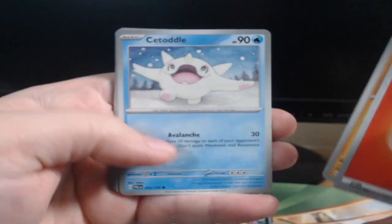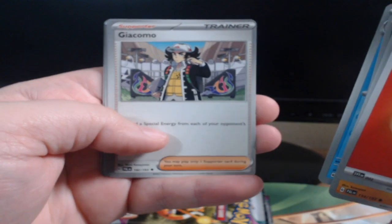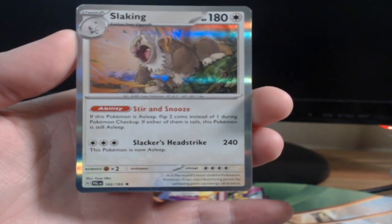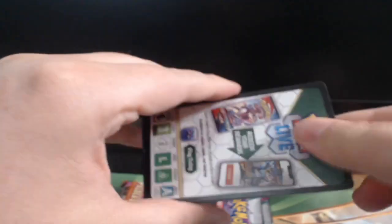Now if only I could get that really adorable Charmander. Water — dang it. Croagunk, Scentaddle, Shroodle, Finizen, Goflitel, Arboliva — oh my gosh, I could never think of this guy's name — Finizen, Sandy Shocks, Slowking Holographic! Stir and Snooze — if this bonus loot floats two coins instead of one during Pokemon checkup and either of them are tails, this Pokemon is still asleep. 240 bro! 240! Betcha there's something in there that relieves sleep. It's a Stage 2 though — fire.